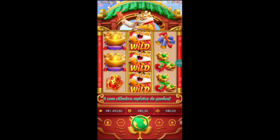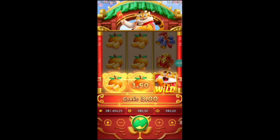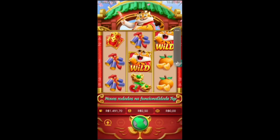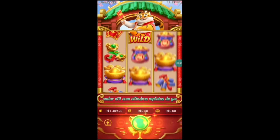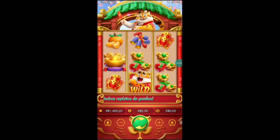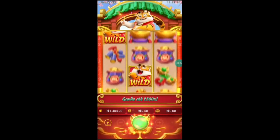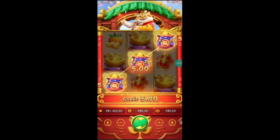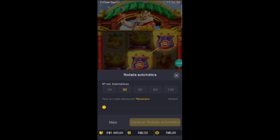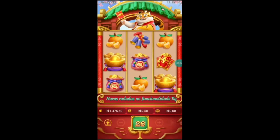Vamos começar com uma bet mais baixa, 2,50. A estratégia é a seguinte: a gente vai estar jogando 5 vezes no modo normal e depois 5 vezes no modo turbo, pra ver se a gente vai conseguir pegar a cartinha, liberando ela pra estar conseguindo pegar um bônus bacana. E se caso não bater nessas 10 rodadas, a gente vai apanhar 30 rodadas e vamos deixar rolar até ele liberar a cartinha.